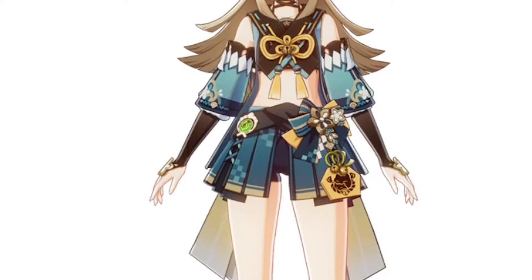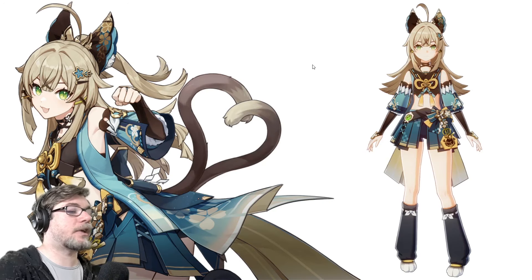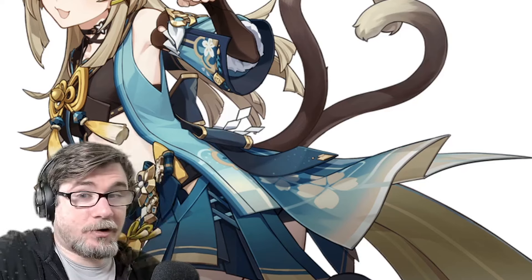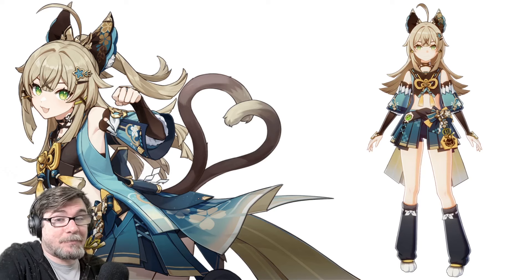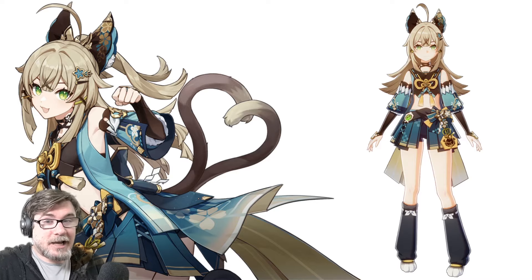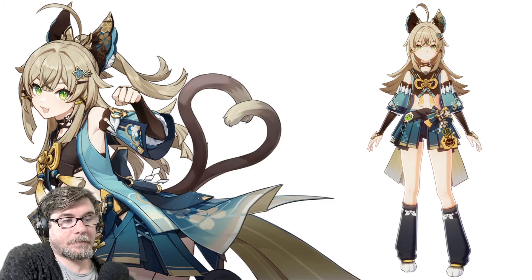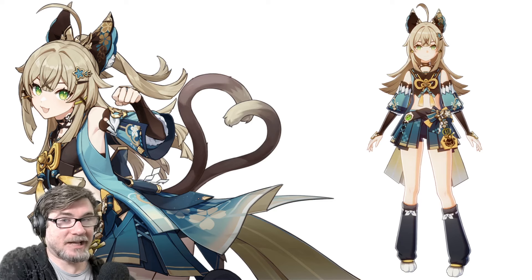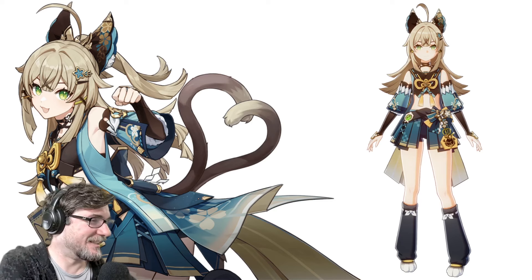Kirara. I thought she was just wearing a skirt — I didn't realize it was split like that till just now. First you have a character like Diona, which was like, 'This is a cat girl! Not only does she have cat parts, but she has this bag, these shoes, there's cat faces, paw prints — it's a cat girl!' This one doesn't force it down your throat in my opinion, and I respect that. It's like they learned a lesson. Middle of the road A tier for Kirara.